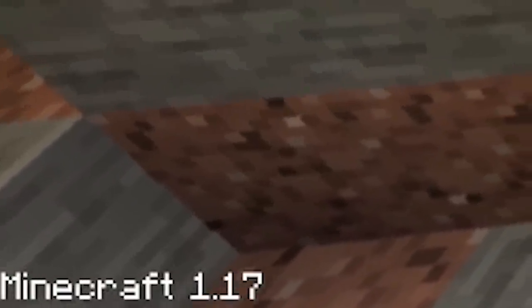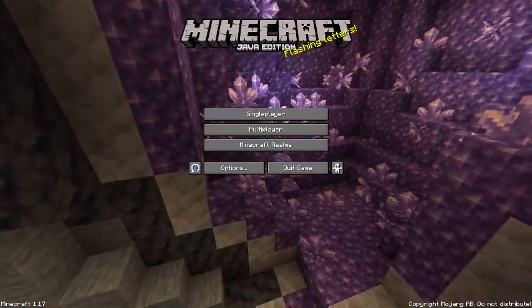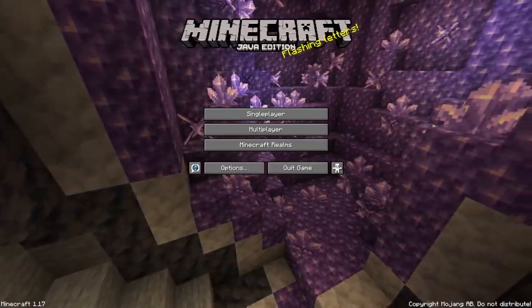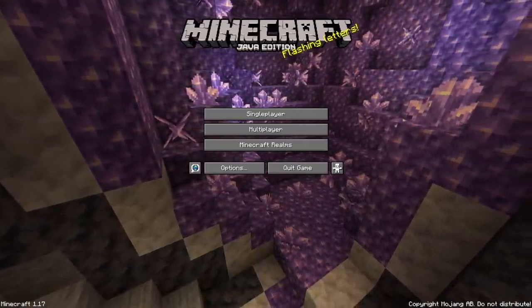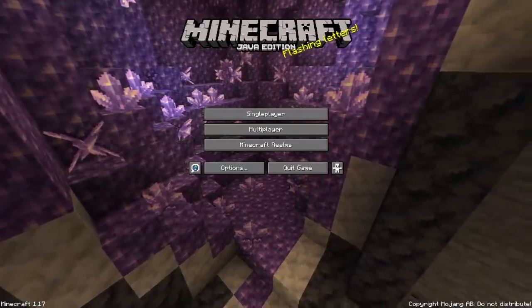Hello everybody and welcome to 1.17 Minecraft! The update is here, the menu looks great, it's also very purple. The trailer shows none of the cool stuff — just the ocelots. It's just an animated trailer. I don't even know why they did it. Come on, give me a break, there's so much cooler stuff than this.